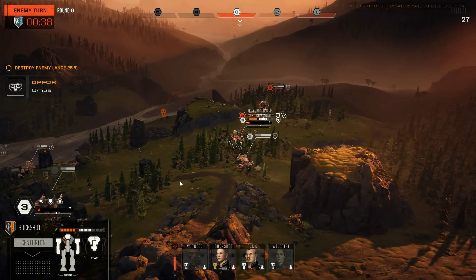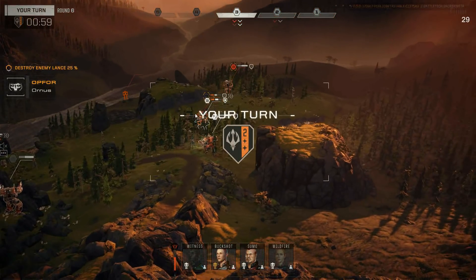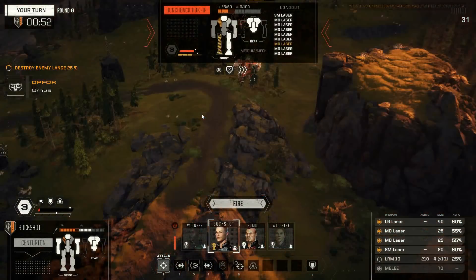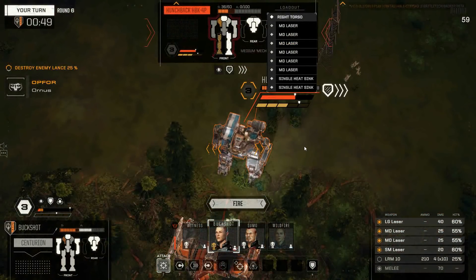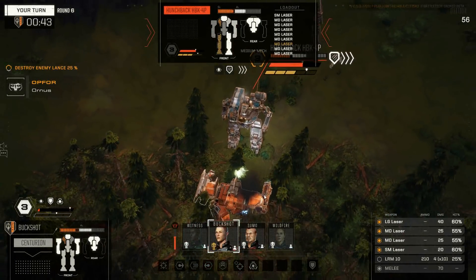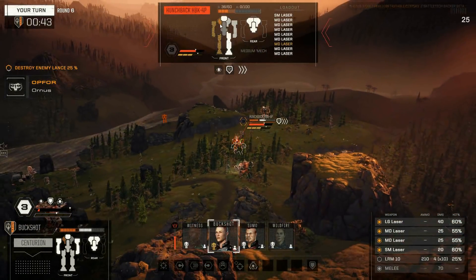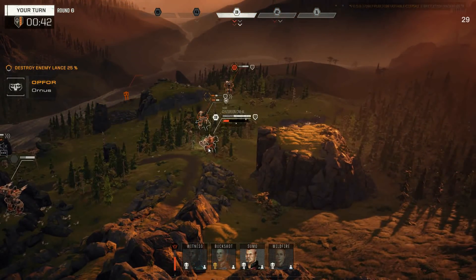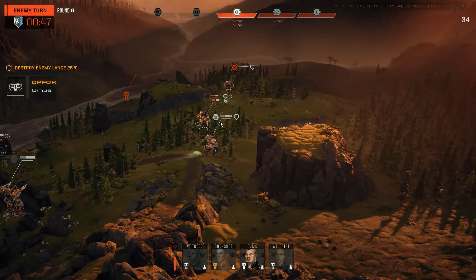That's actually kind of better for me, because now the Jagermech can fire into the side of this thing again. So we're gonna fire everything — I'd really like to hit him. I think Buckshot's just gonna stay stable here. If we can get through this — there we go. We're getting some crits on those lasers, so the lasers should be harder to hit with. He's probably gonna chew in with his AC again. At least the Bulwark's doing the majority of the work here. The AC-20 is gonna do a mass load of damage on this guy though.